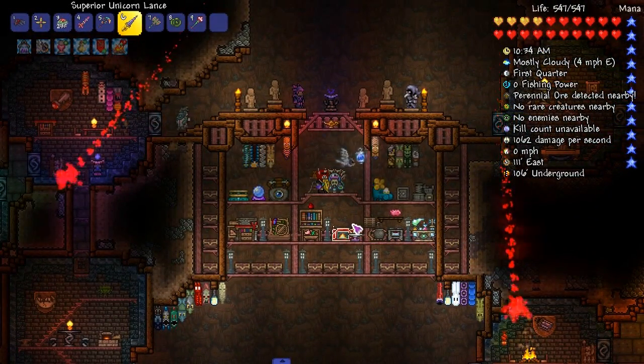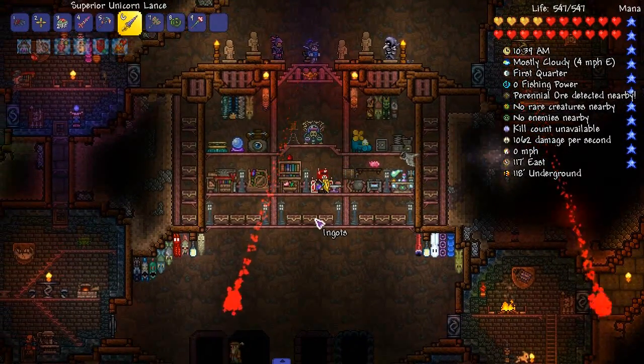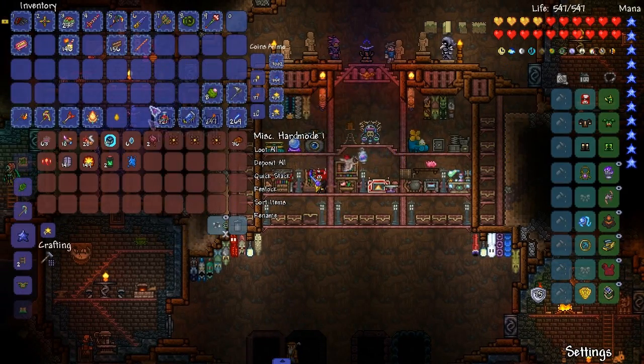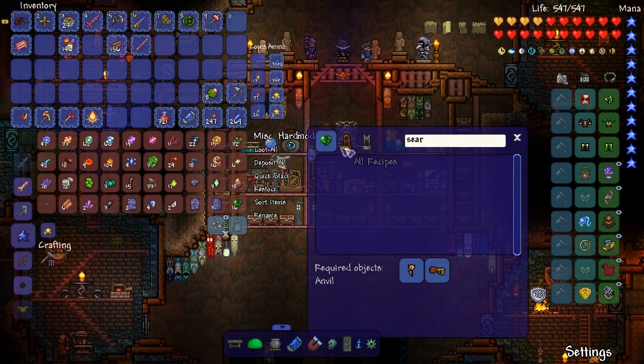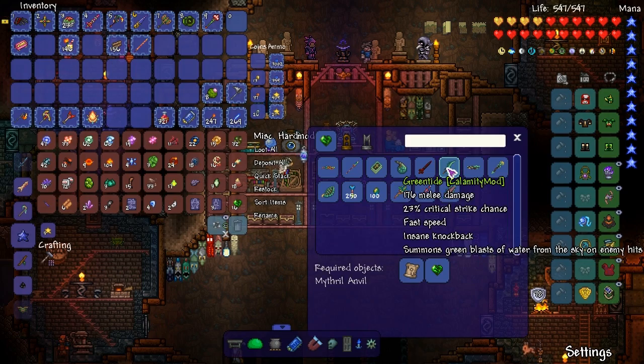Let's just sell this stuff. I'm gonna get rid of this. The Whirlwind — I kind of like it but I kind of don't want it anymore. There's something we can do with this. There's a lot of things I need to do. It's a melee weapon we can make — Green Tide.